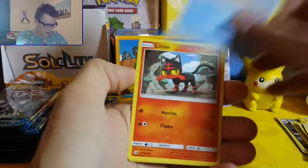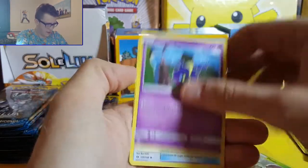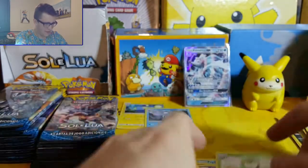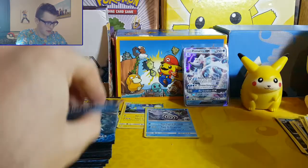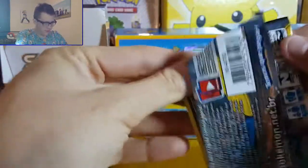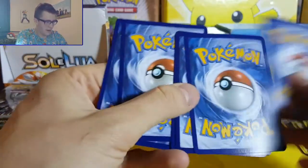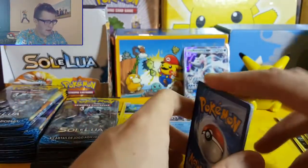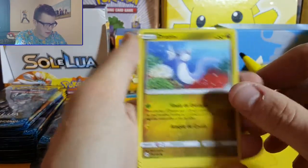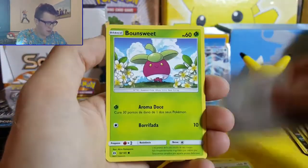We've got Psyduck, Litten, Pinsir, Cosmog, Bulbasaur, and Dartrix. I also like that because there's less cards in each box, the booster boxes are a lot cheaper - I think they're around £50-£60, about 70 odd dollars each. So cheaper than normal full-size English booster boxes.